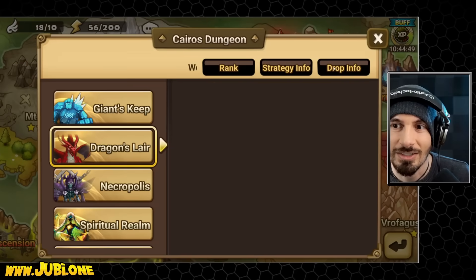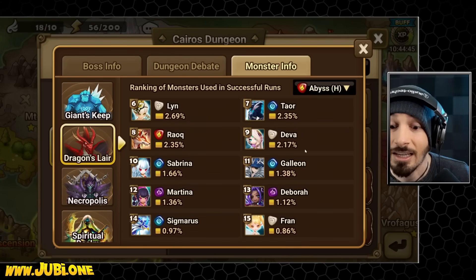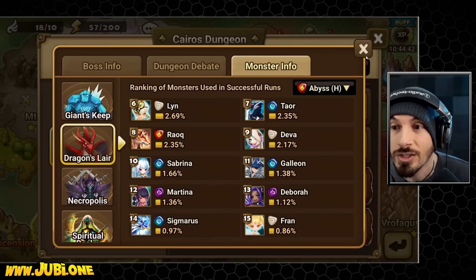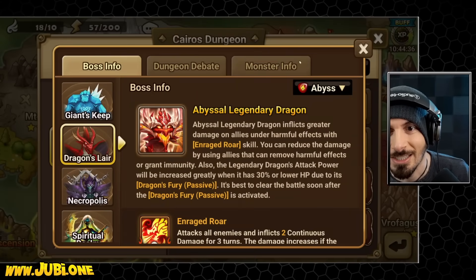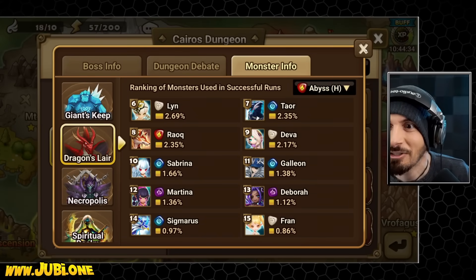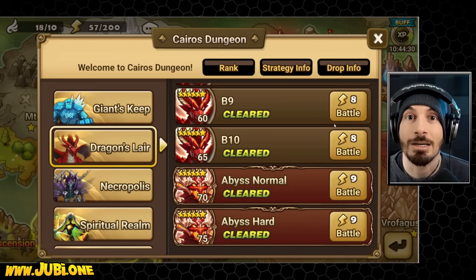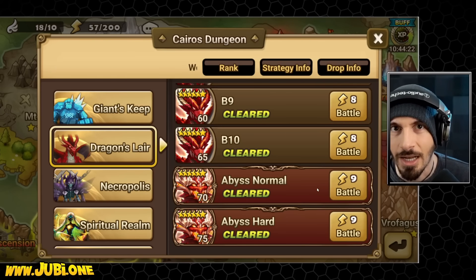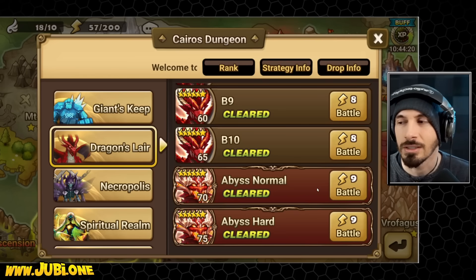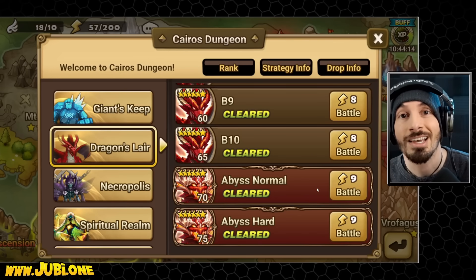Let's just double-check — I feel like Chilling and Lapis are decent enough units for this but whatever. Anyway, I think that's it. That was what we were supposed to be doing today. Hope you guys enjoyed it. Now we've got to farm these for some transcendence pieces. I've been farming Spiritual Realm in the meantime. I meant to do this video for like a week at this point, so here it is. Hope you guys enjoyed it — I'll see you in the next one.